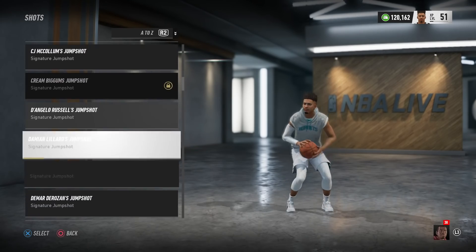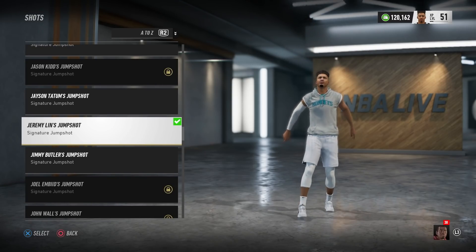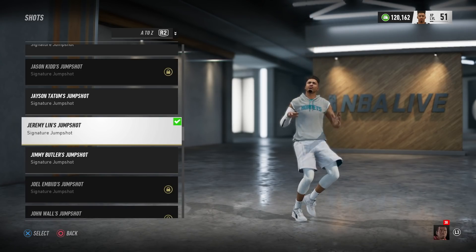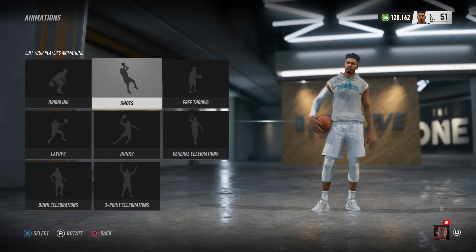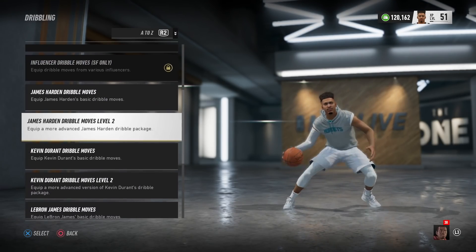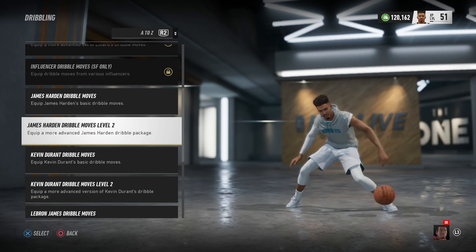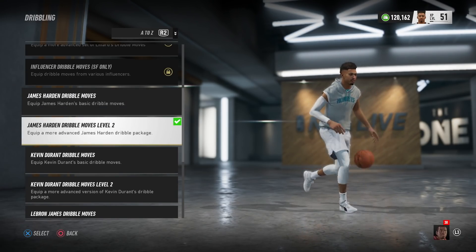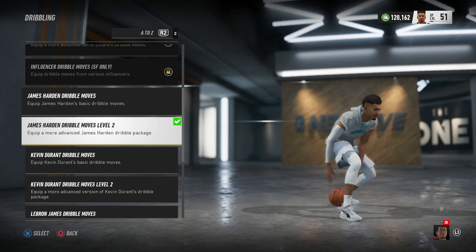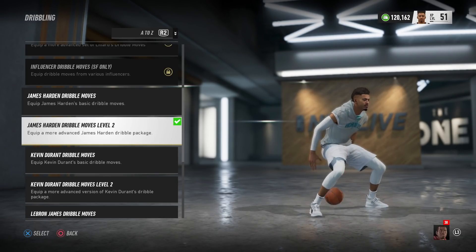He can't shoot the three ball like we want, and based on his shooting we know he's got a weird jumper, so I had to give him something funky. The Jeremy Lin animation is the closest to what we could get — let me know in the comments what you think about that. For dribble packages, we went with James Harden level two, just because it looks nice. Money's got a great ball handle, breaks people's ankles often, so it was pretty nice to give him Harden.